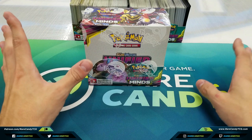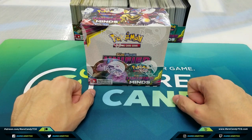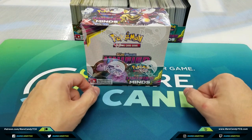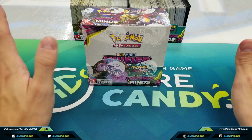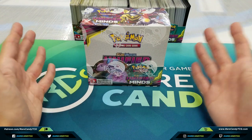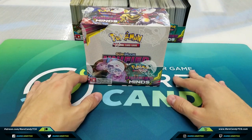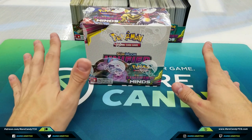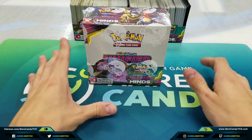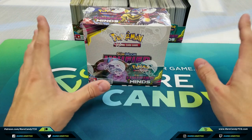If you guys missed it, we actually opened two boxes already in parts one and two — links are down below in the description. Pulls have been a little bit hit or miss; one box was definitely better than the other, but we're hoping to cap things off nicely with booster box number three. Part one was a traditional opening showing all the commons and uncommons as well, but for boxes two and three these are going to be primarily speed openings.